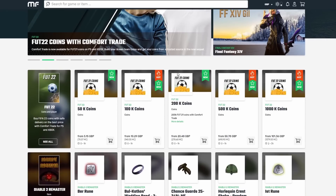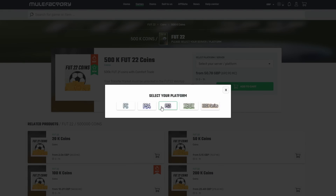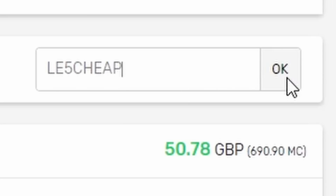If you do want to go and buy yourself any FIFA 22 coins, make sure to click the link in the description and check out Mule Factor. Use that code LE5CHEAT for a spicy festive discount.